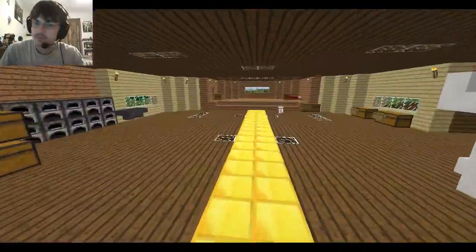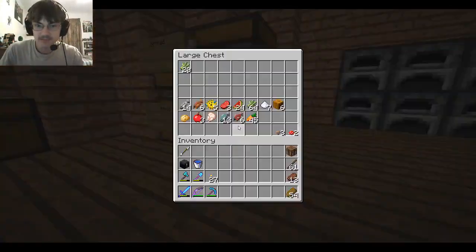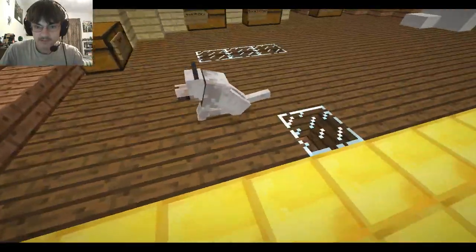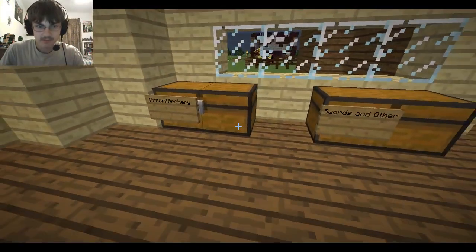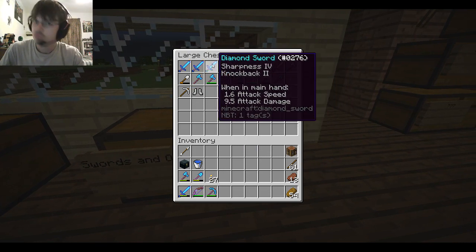This is my house. I'm trying to think of how old this is. There's a bunch of dyes, food, bread. I had a dog. Blocks, just random stuff. Armor, archery — that's mob drops. I made those.